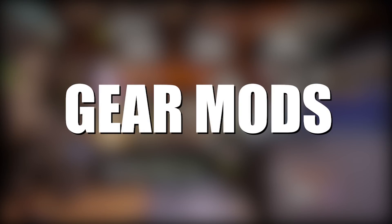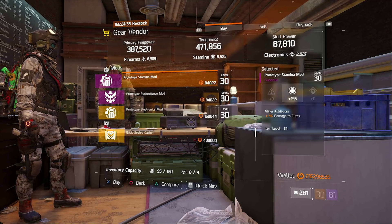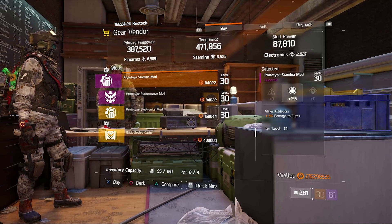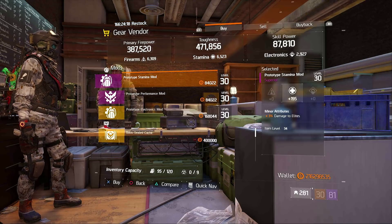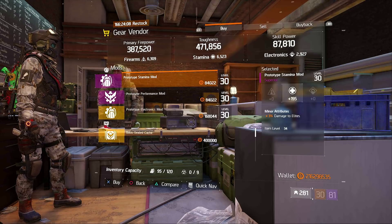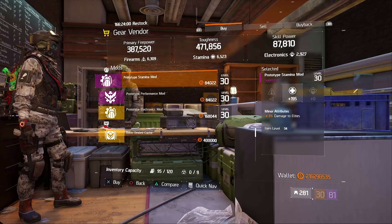Now let's take a look at this week's gear mods. Over at the firewall, looking at the mods for this week, we have the prototype stamina mod — a purple with 3% damage to elites. Now this usually goes up to 4, but these things are very rare and hard to find. If you are new to the game and you do not have these, it's highly recommended that you pick up a few because these can make PVE content a lot easier, especially when you stack them and fill up all of the slots — it can add up to about 15% more damage to elites. This thing comes with 195 stamina for each one and then the 3% damage to elites.